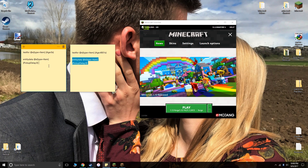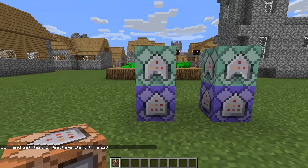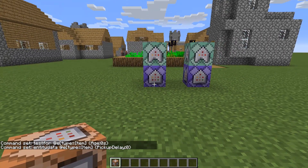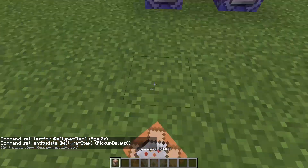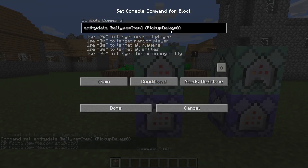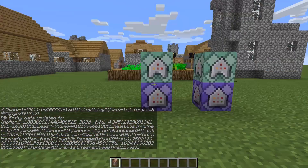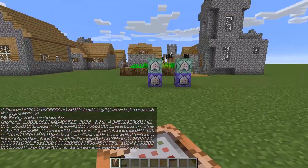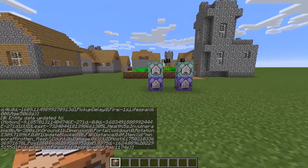This leads us to our next command. This command finds the item and sets its pickup delay to zero. When I drop this item, you know how it takes a second to pick items back up? This command block sets the pickup delay to zero so that when you try to drop it, it's being picked back up immediately. And you can't ever get rid of the item because it's being picked up faster than you can get away from it.